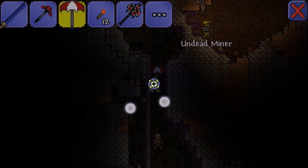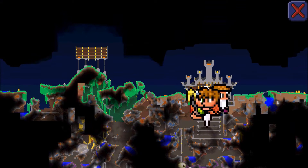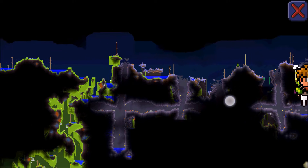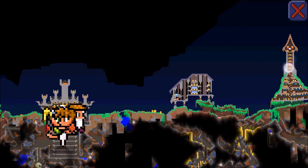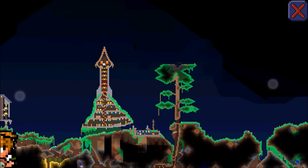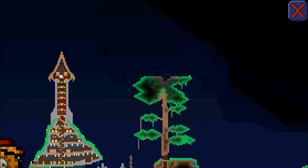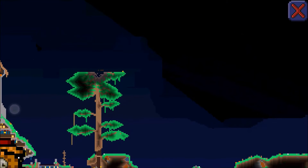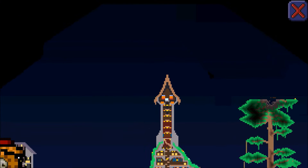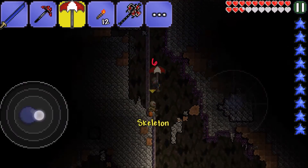Since we destroyed the Eater of Worlds and broke some shadow orbs, meteorites have spawned into the world. I went skydiving from the top of our trophy tower and noticed something had hit our tree and just narrowly missed the trophy tower — look how close that is! All that work could have gotten annihilated by a meteorite. It would also be terrible if a meteorite had already struck one of our sky islands.